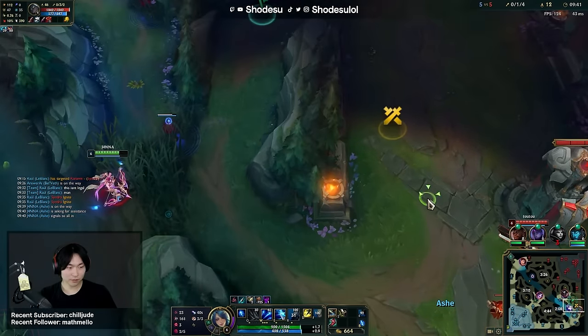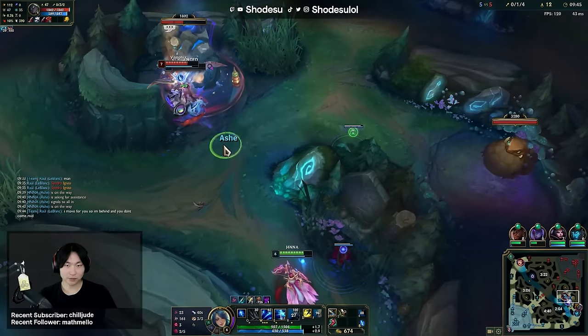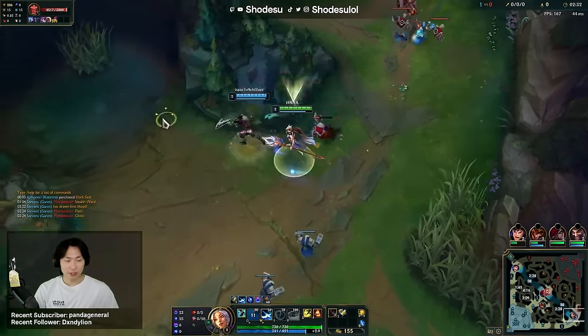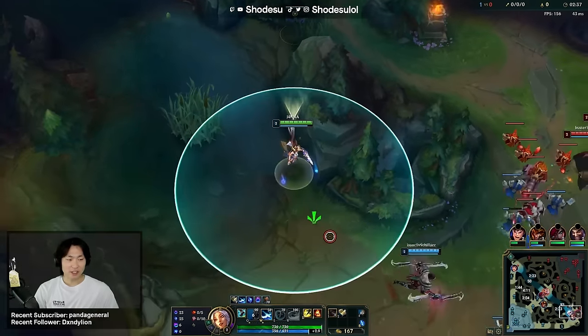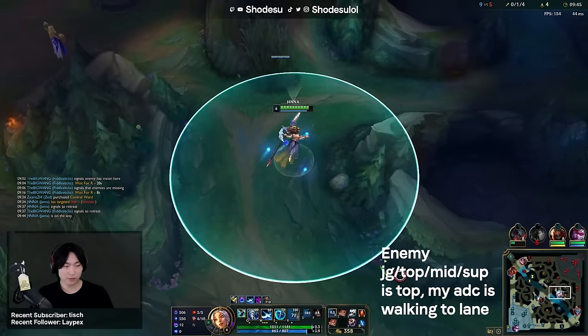Being able to identify what conditions to set up for what wards can be hard, and I think it's one of the biggest hurdles specifically for diamond players struggling to climb to masters. Now that we have a general understanding of what good wards should be, let's talk about when is a good time to go ward. I see a lot of lower-level players go ward randomly when they feel like it, but a good rule of thumb is to go when it's safe and your AD carry won't get zoned off the wave.